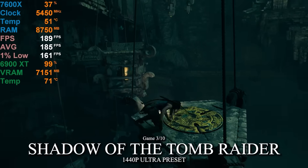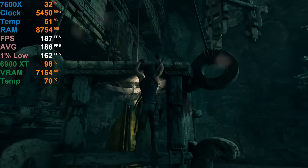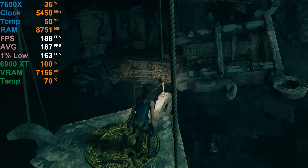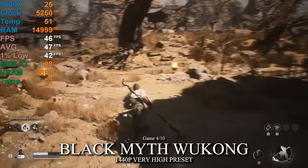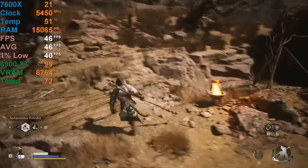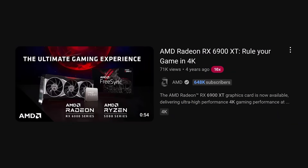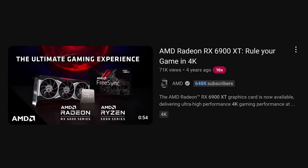In an older game like Shadow of the Tomb Raider, we're seeing 190 FPS on max settings with ray-traced shadows, though this is the lightest part of the game to run — which is kind of ironic because it's also very dark. It gets worse again in Black Myth Wukong: a subpar 40 to 50 FPS just walking around, quite embarrassing for what was considered a 4K graphics card just a few years ago.